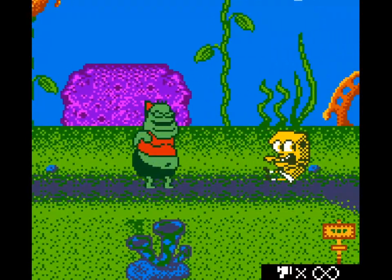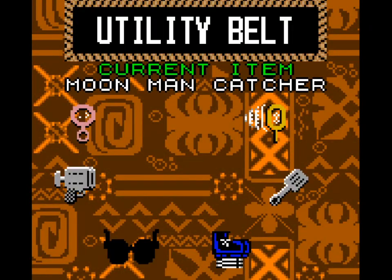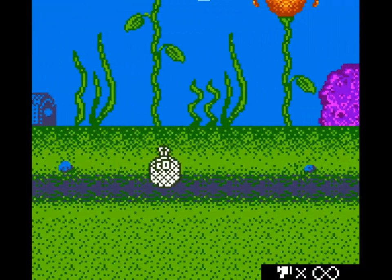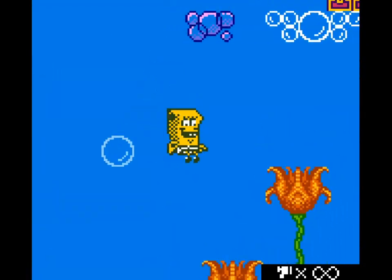I know if other characters — well, so. I imagine that completing the Krusty Krab, whatever, will give me infinite patties. So then maybe — I don't know if I could possibly get it from Patrick. Infinite patties honestly doesn't seem that useful. So I think I should do stuff for Patrick next. That's a safe way of getting rid of enemies, which is nice.